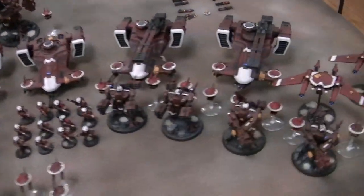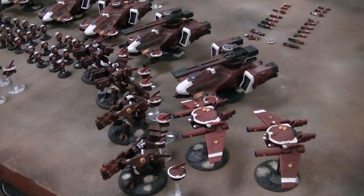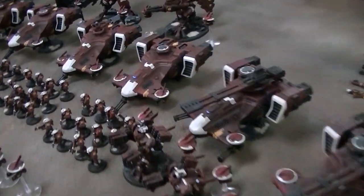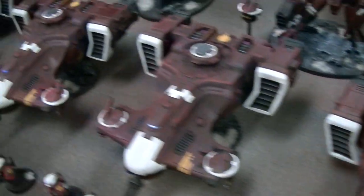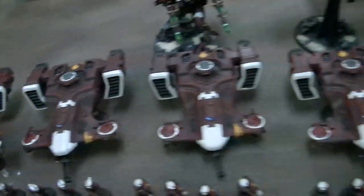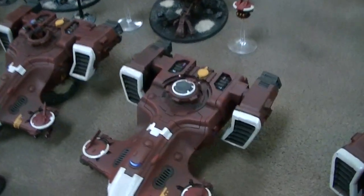Before we dive in, this army was painted on the heels of a lot of armies that were done in greens and blues and these very cool oceanic colors. And I really wanted to do something different. So as you'll see, these are done in very warm colors. In fact, let's zoom in on one of the — by the way, there are seven Devilfish in this army, enough to completely mech it out. I usually run four to six. This army easily tops 4,000 points. So let's take a look at the color scheme.